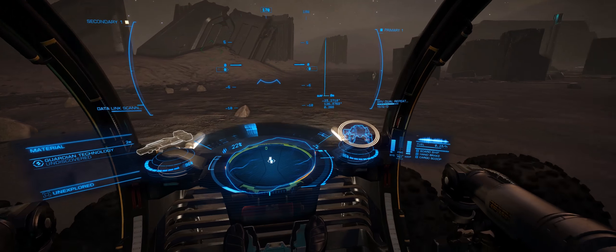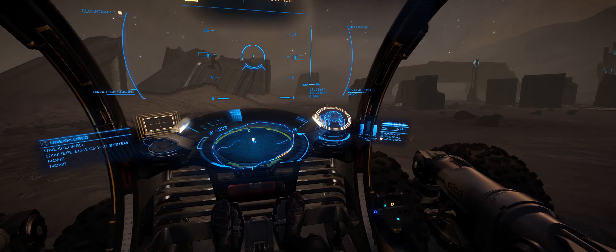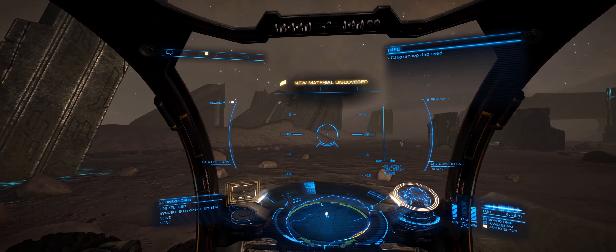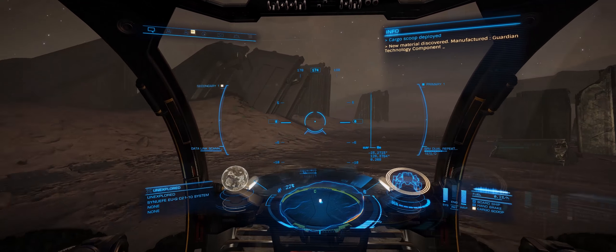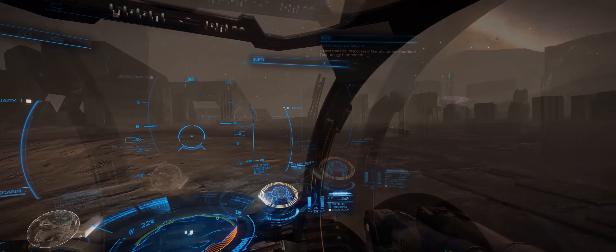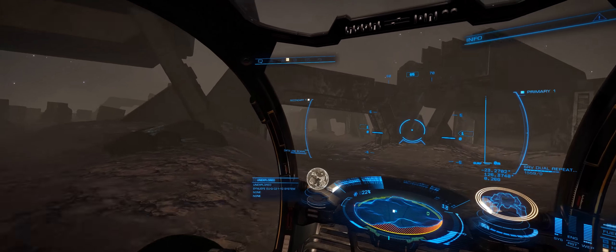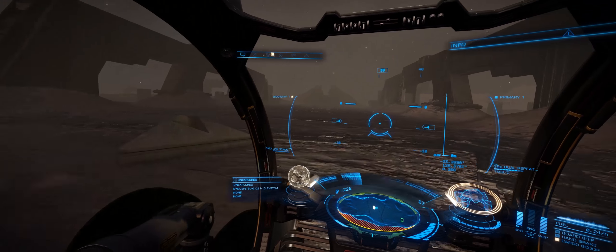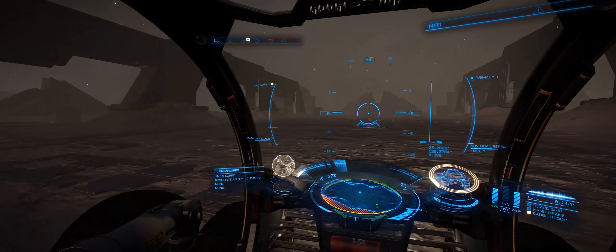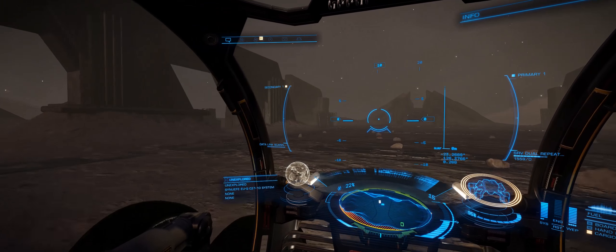As long as you remember to open up your cargo scoop, you'll be able to pick up some new materials. And yes, these seem to be the components needed for the Guardian weaponry. Once you deliver these components back to the tech broker, you'll be able to unlock the Guardian weapons and then purchase them through the outfitting screen. But the unlock does seem to be pretty high — there are quite high requirements, so it may require quite a lot of time around these various sites.